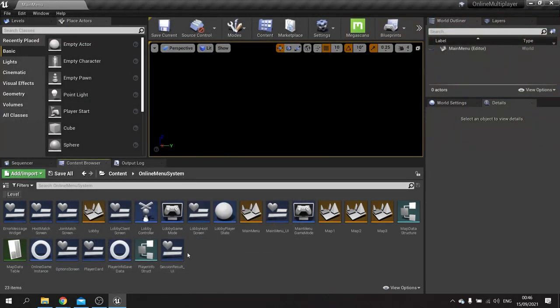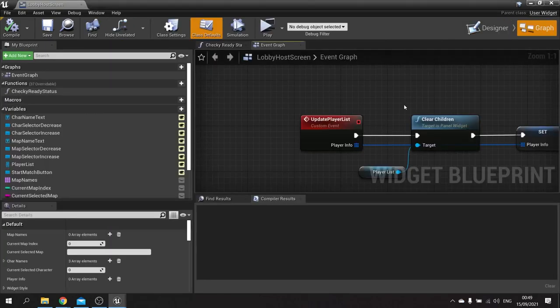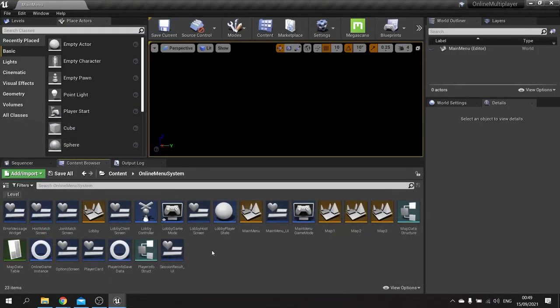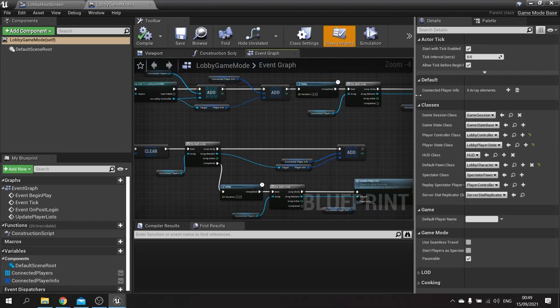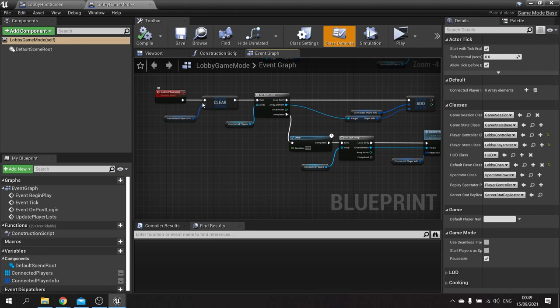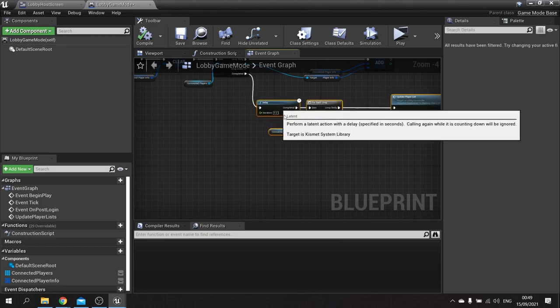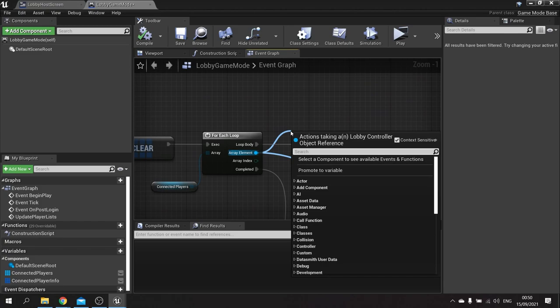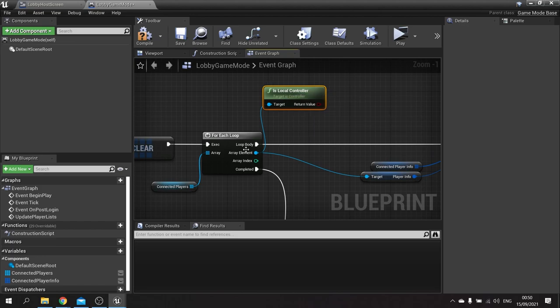To do that let's go into our lobby host screen — actually not the host screen, we want the game mode. In the game mode when players join we need to determine whether or not it's the server that's joined and change their status automatically. We're going to do is update player list, take this array element and check if this is a local controller. The reason why this will work is because the local controller for this game mode is the server, since the server is the only one that has a game mode.